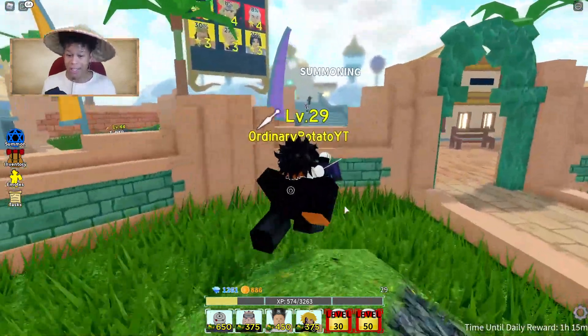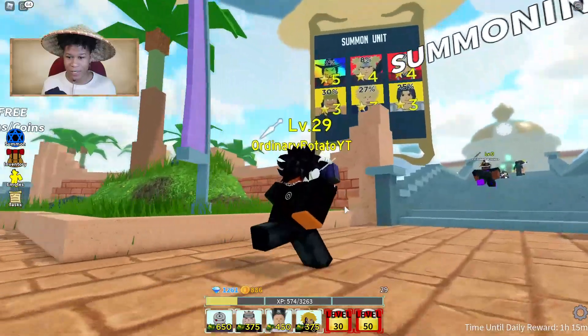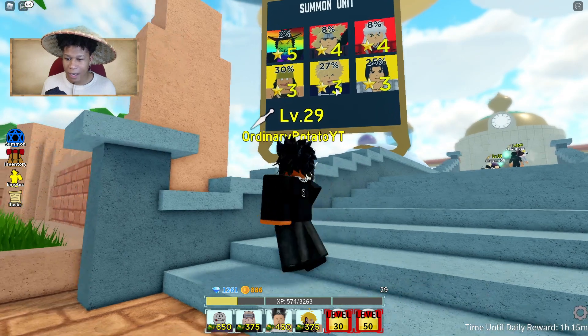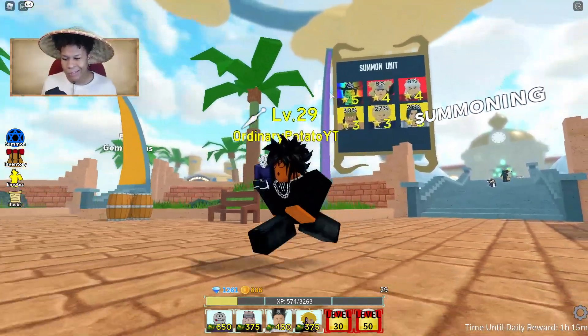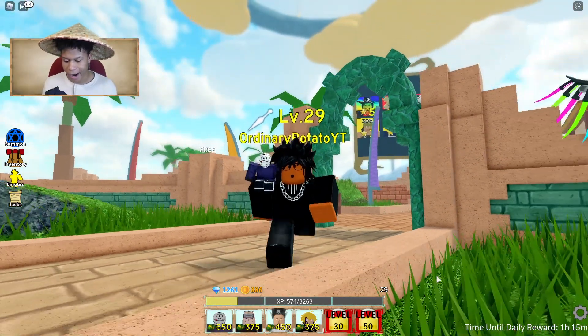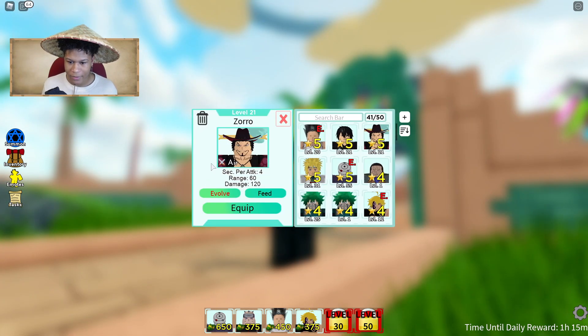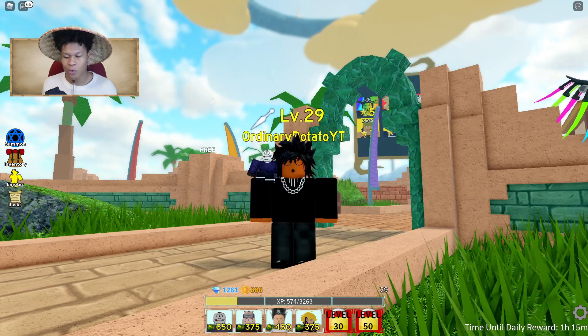We gotta check if we can summon something real quick, so let's see if the banner is — no, the banner isn't terrible, it's just that I already have him. I already got him, he's in my inventory right here — Zoro, that's not his real name, but I got him — so no point in summoning.